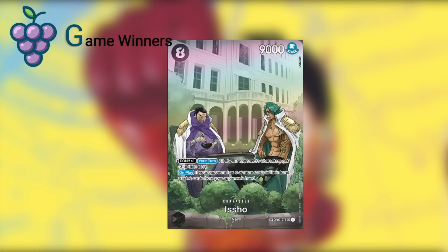First up we have Esho in black. This is a reprint from OP03 and it says Dawn times one, your turn — all of your opponent's characters get minus three to their cost. The important clause for me is on play: if your opponent has six or more cards in their hand, trash two cards from your opponent's hand. In a format where hand size is very important and resources are very limited with not a lot of card draw, if you can snipe two cards from the opponent's hand, this is an absolute bomb. On top of that, the 9,000 power body is really hard for an opponent to counter out of — it requires three cards at least. Esho is a must include.